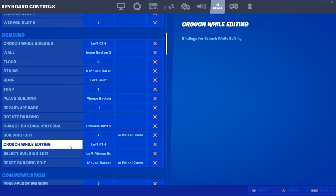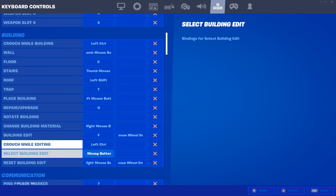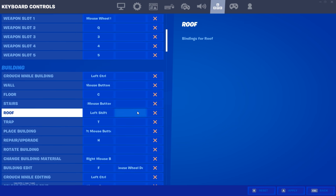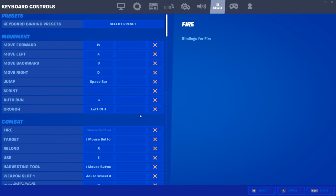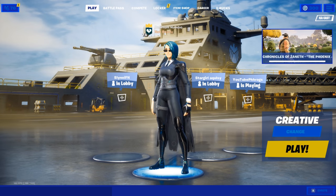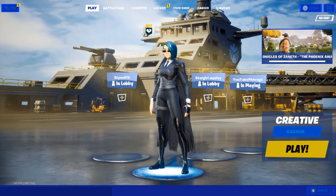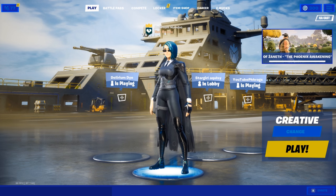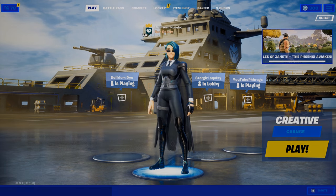I've only ever done single edit bind — I've never tried doubles or quads. Scroll wheel is also used for reset building. And yeah guys, that's my settings for keyboard and mouse. I think these are very optimal binds and if you give them a try, I do think they'll work out well for you. If this video helped you out, please hit that like button and subscribe if you're new. I'll be live streaming on Twitch every single morning — road to Twitch partnership — link is in the bio. Peace out, it's been Humbo!